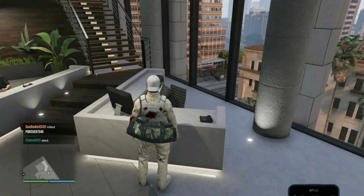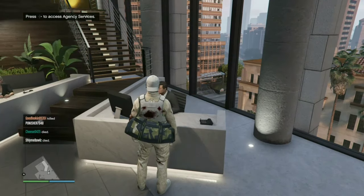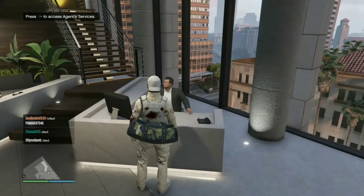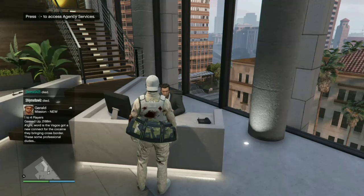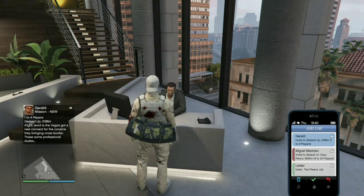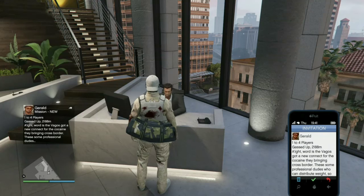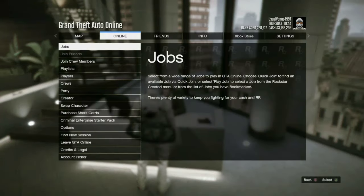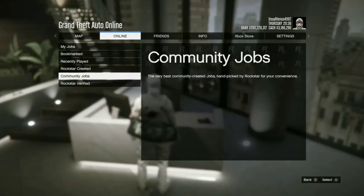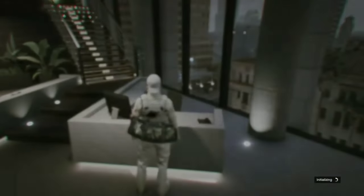We can interact with access agency services. Bring up the phone, open up that Gerald mission. Make sure you hit the pause menu and letter A at the same time — just like that. Should take a few seconds for jobs to be selectable. Jobs, Play Job, Rockstar Created Missions, Titan of a Job.